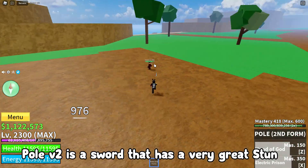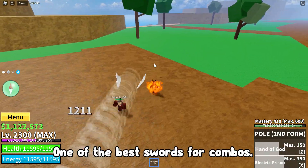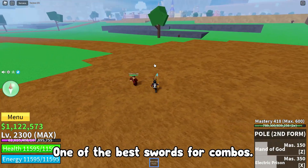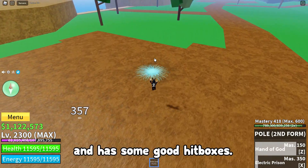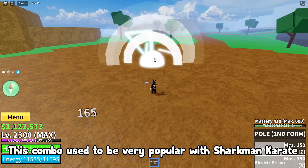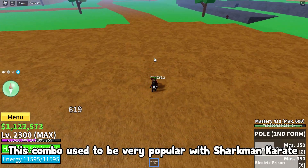Pol V2 is a sword that has a very great stun — one of the best swords for combos. The X move is extremely good for stunts and has some good hitboxes. This combo used to be very popular with Sharkman Karate.